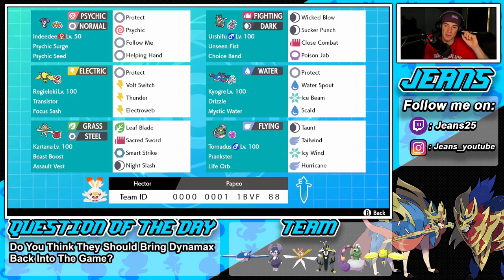Right next to Regieleki is the heart and soul of this team — Kyogre. He's our one restricted mon allowed under the Series 10 ruleset. Drizzle sets rain when he comes in, Mystic Water boosts water STAB moves, and his moveset is Protect, Water Spout, Ice Beam, and Scald.